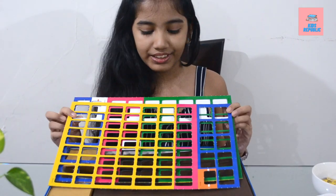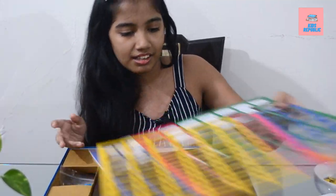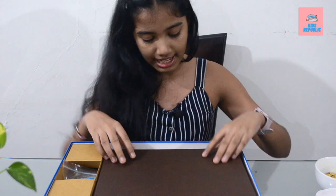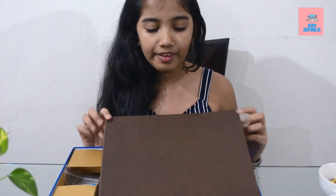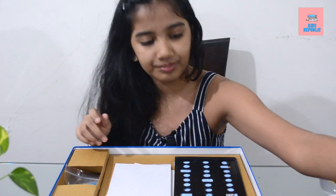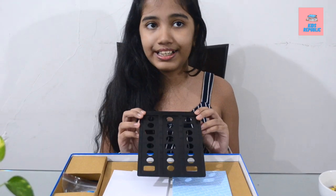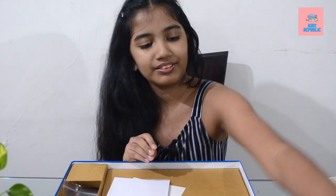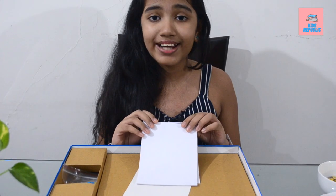These are some grids — the tokens are already removed from these grids. The next thing in this kit is the board, which I'll show you later. This is a black grid and it is used for hiding numbers. This is the manual from which we can understand what the game is and how to play it.